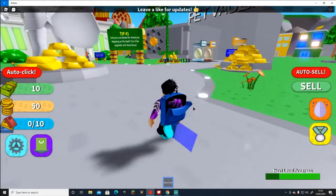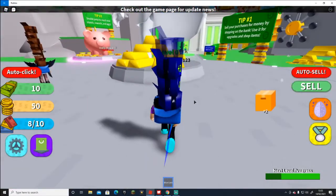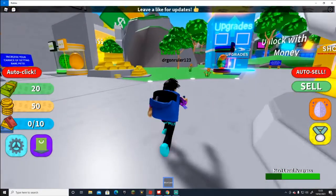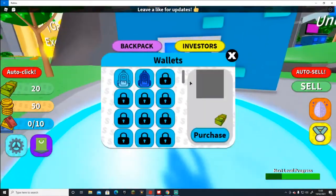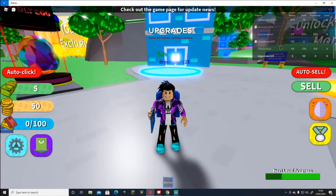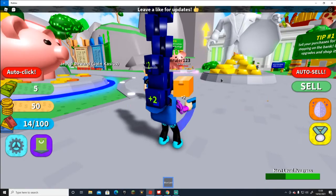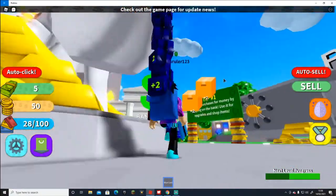Just get a little bit more coin — oh wait, no, we can get that. Let's go over to upgrades and upgrade the wallet. Okay, we're now on the second one, we're at the very bottom. Hey, you know what, we're getting money like a bomb now.